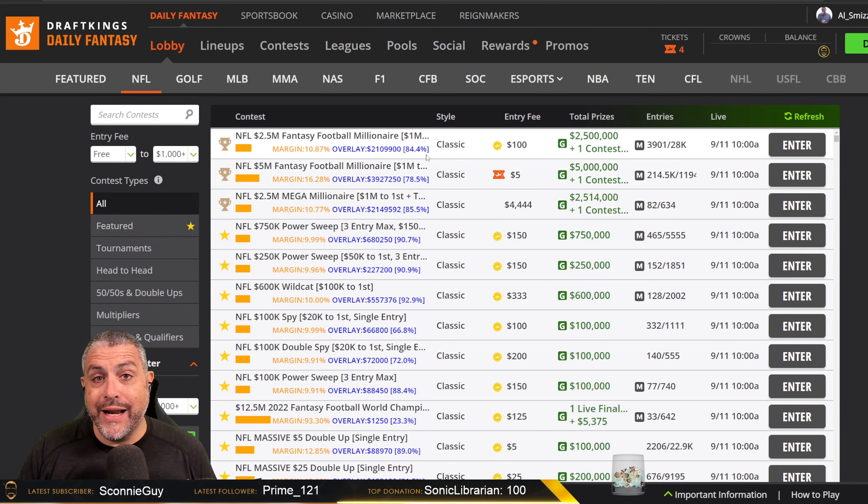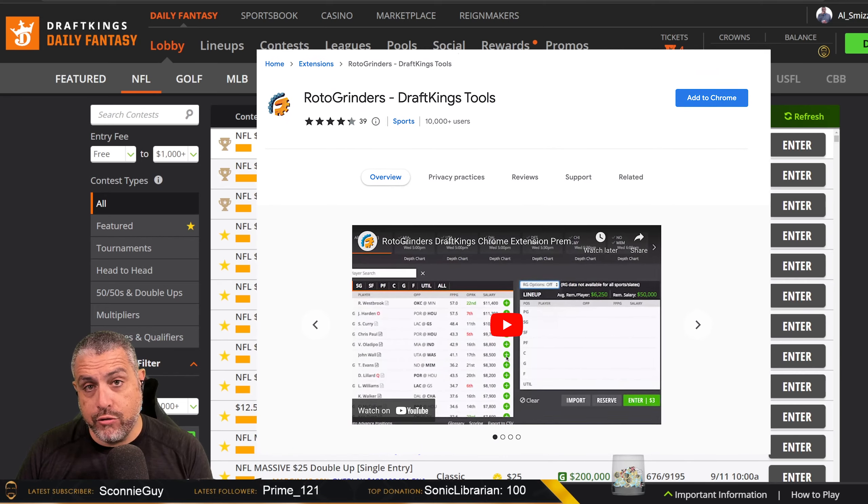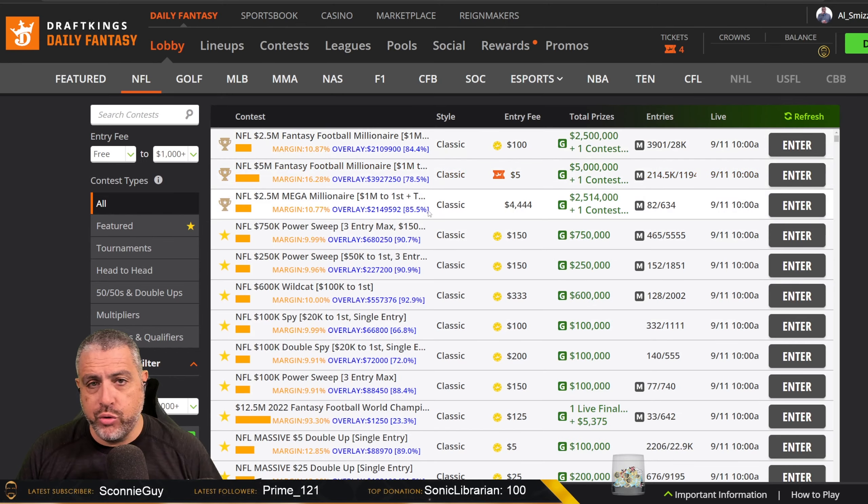I know I'm going to get this question, so I'll answer it right here. The question is: how do you get it to show the rake, margin, and overlay for each tournament? It's the Roto Grinders Chrome app. Use Google Chrome, get the Roto Grinders Chrome extension, and it will pop up and show you all of these things. They have a bunch of other tools incorporated with that — figuring out how much money your opponent has left for late swap purposes, all those sorts of things. It's a handy tool. Go to the Chrome store and get the Roto Grinders extension. Like actually watch the video; don't just scan it.